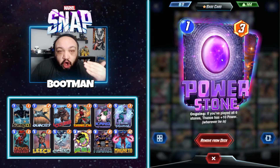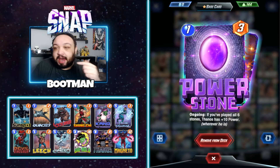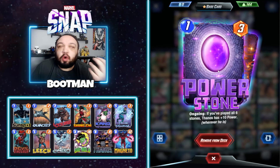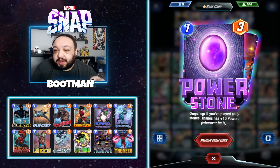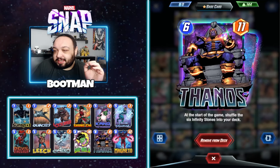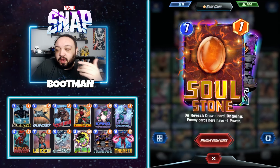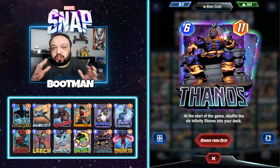The power stone is an ongoing card — this is what buffs Thanos. You just need this card to buff Thanos on the off chance you're actually able to play Thanos. It is so rare that you'll actually play him. This is a card you'll need to protect, so if you're playing against someone who plays armor, try to slip that power stone underneath. Last up, the soul stone — you draw a card and ongoing enemy cards here have minus one power. So take out your notebook, let's go over some stone strategy.